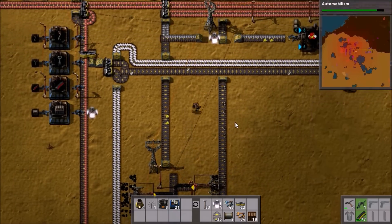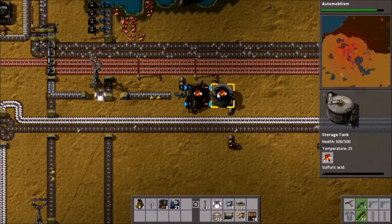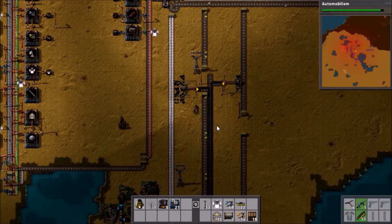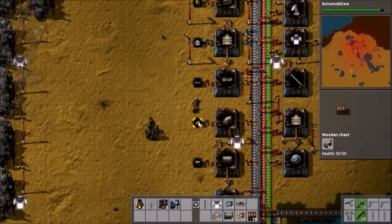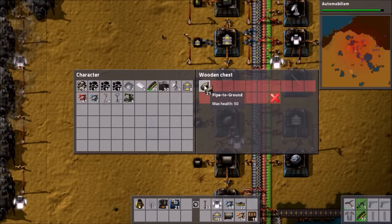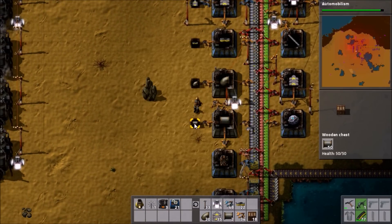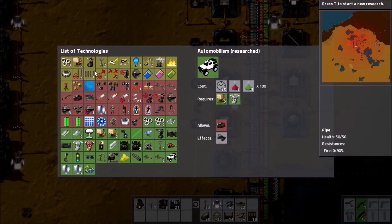Has this run out? No it hasn't. So yeah, this is operating. Sulfuric acid is slowly but surely building up. We don't have any underground pipes on us, so let's go grab some of those because that's one of the things we need. Today we are going to set up battery production — that's the first order of business and we'll work from there. We'll get some more normal pipes because I imagine we'll need some.